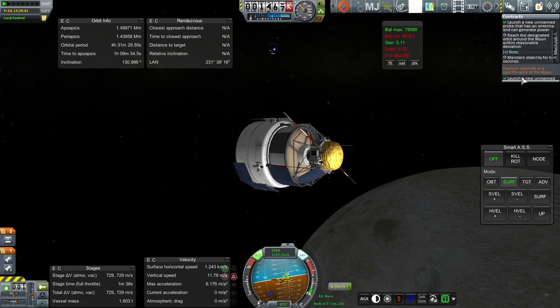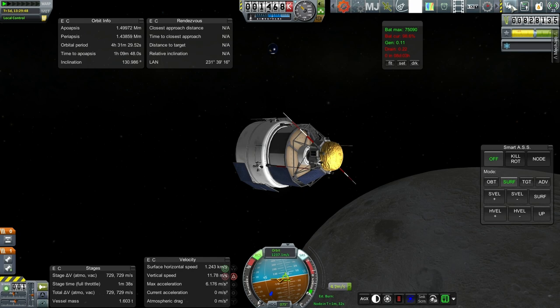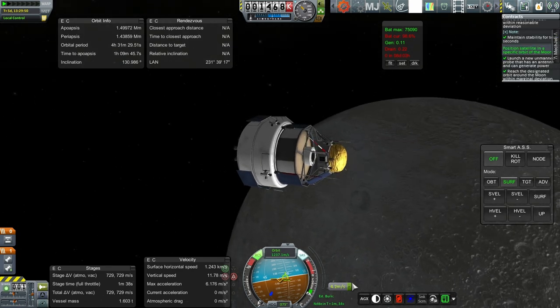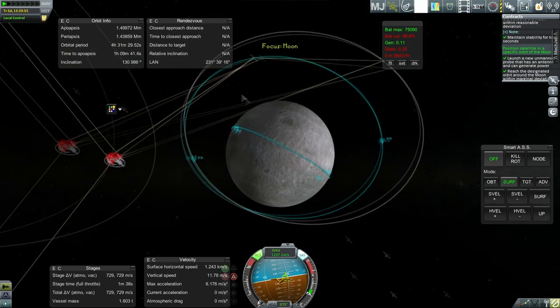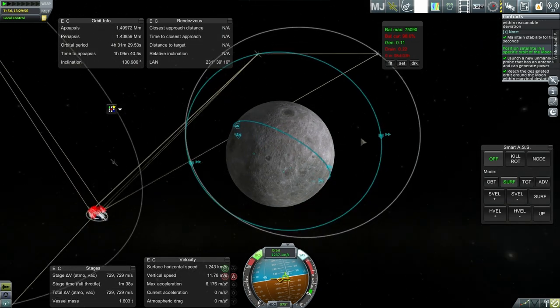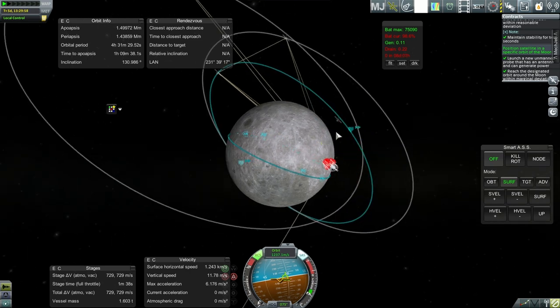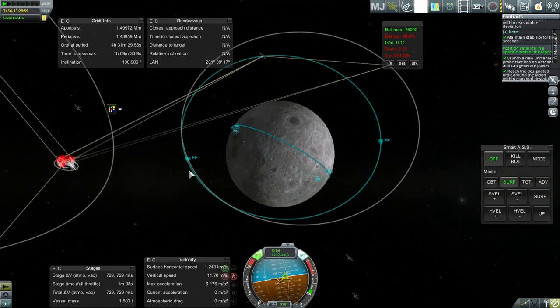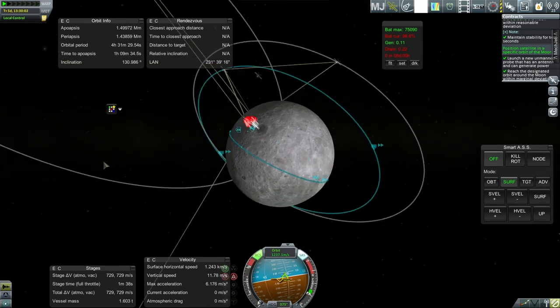Stability for 10 seconds and then we've got this fulfilled. So after that we might as well go for the other contract. I've got 1,700 meters per second to use here. We've got that one fulfilled - we can see the funds are there. Plotting for the other orbit. We've got an inclination change - we've got to bring both sides down.